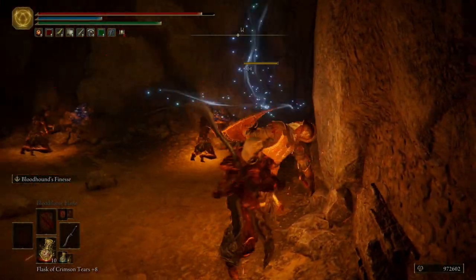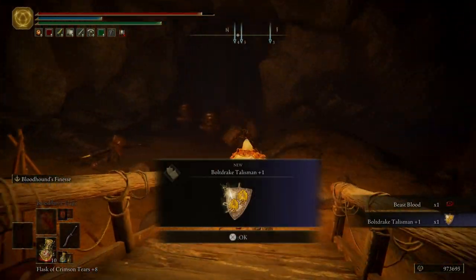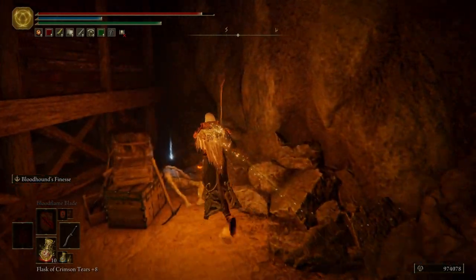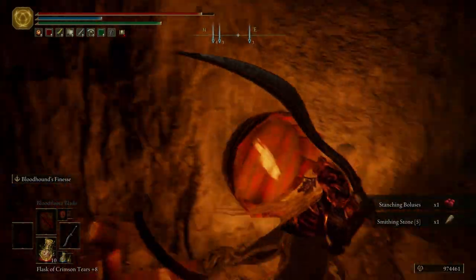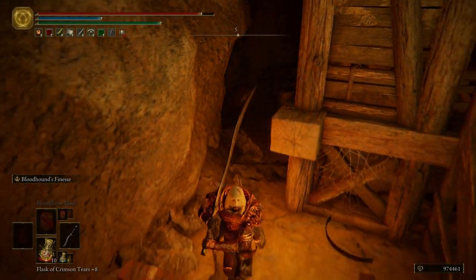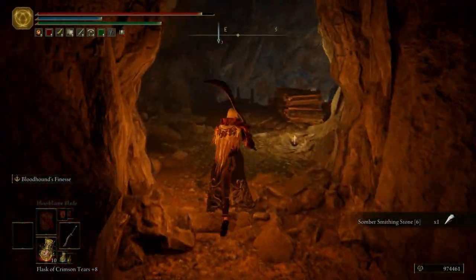Come over here — we want to kill this guy first, and then up top we're going to have two dogs. Grab the Bolt Drake Talisman. Grab some staunching boluses. Right back here we get another smithing stone five, and then right here to the right we can use a roll to get through, or you can walk or crouch — your choice on how to get through that little gap.